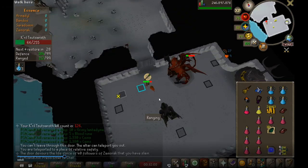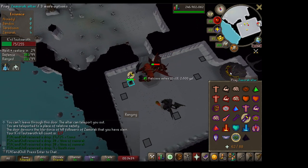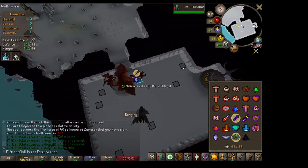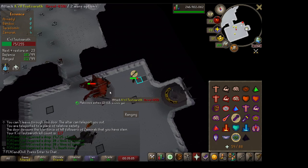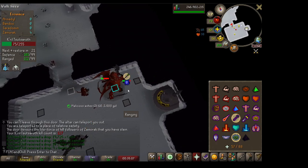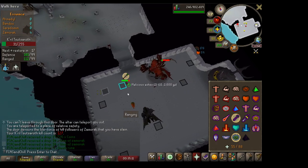Next, let's talk about what to do if you get out of the cycle for any reason. Run one tick in front of the end of the room and put on your Protect from Melee. As soon as he starts attacking you, click through on the door or altar to run through him. After you run through him, attack, then move one, two, three, attack, one, two, three, attack, click the other end, run under him, and so on — and you're back in the cycle.